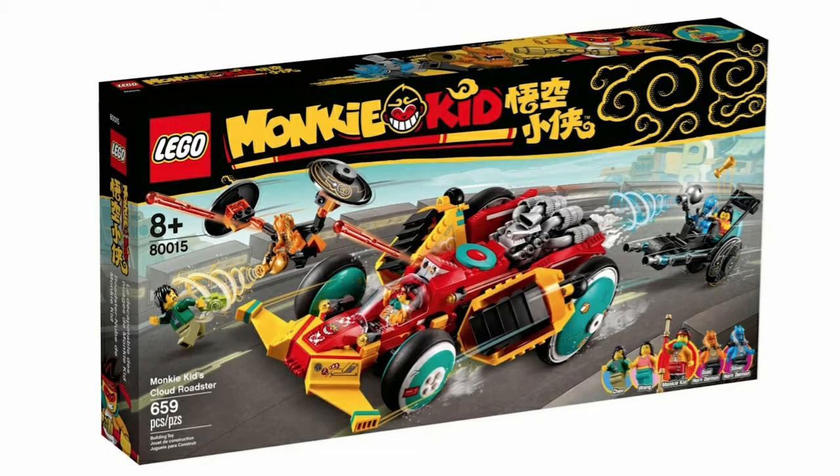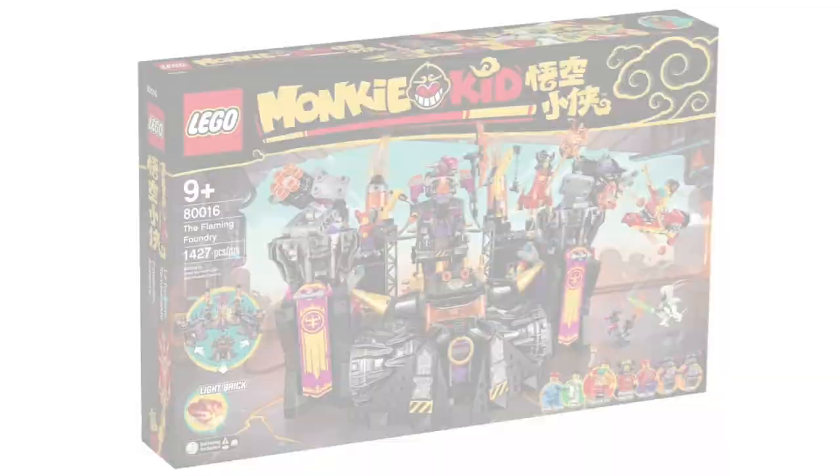The second set in this Wave is Monkey Kid's Cloud Roadster. This set comes with five minifigures, and what really stands out to me about this set is the color scheme, and that is a feature in most Monkey Kid sets that I really like. The colors pop a lot more than other LEGO sets, particularly LEGO Ninjago sets, where they stick to certain colors. I like the teal and the fire yellow — I think it goes really nicely together. Now, the same can't be said about the villain sets. I feel like the black and purple color scheme is a little bit bland. Maybe they could have gone with something different, but I do like the vehicle design, and this is another good set to pick up.